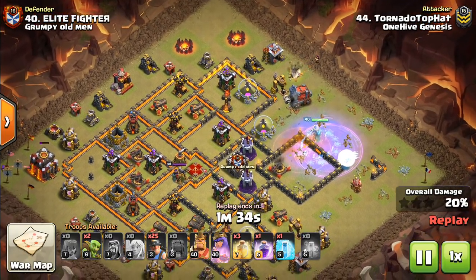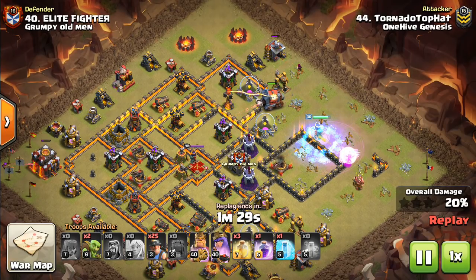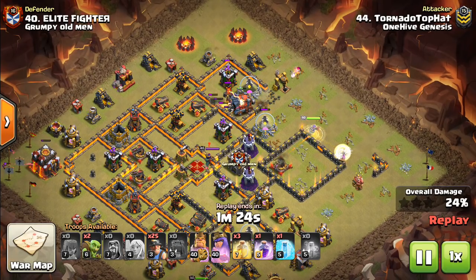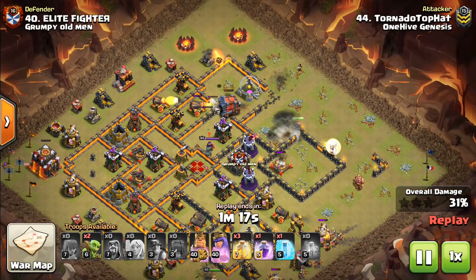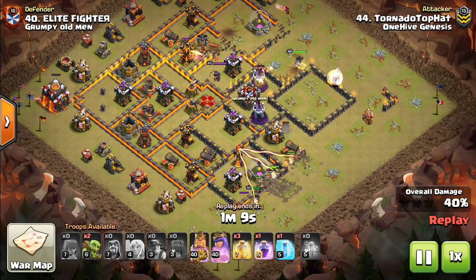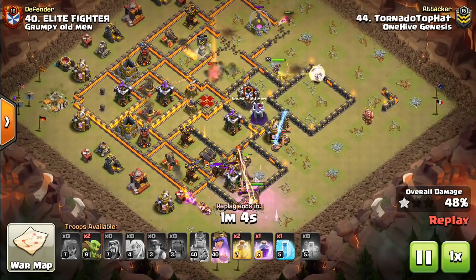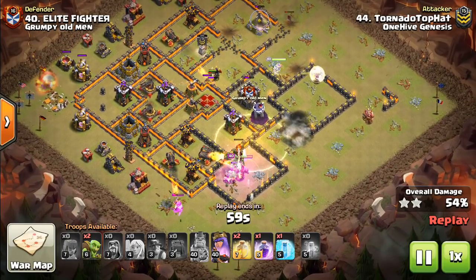Not using the Stone Slammer here — using the Wall Wrecker, which works out fine. Because keep in mind, if you're going to use the Stone Slammer, you have to get value not just from the slammer but also from the troops inside it. All four air defenses are still up so it would have gotten destroyed relatively quickly. And where are you going to drop Valks? There's no point really. In this case, the Wall Wrecker opens up the walls for the queen to continue pushing into the base and clear out the top side for the miners.